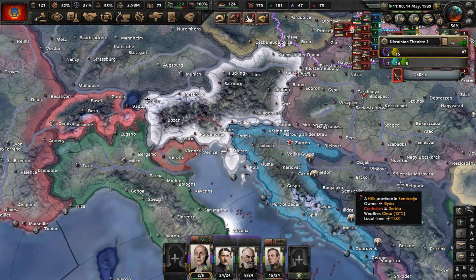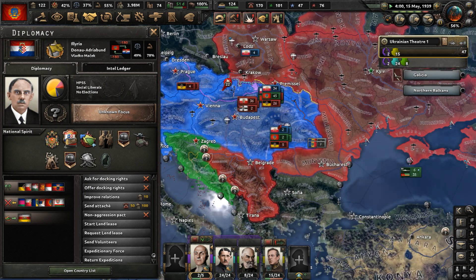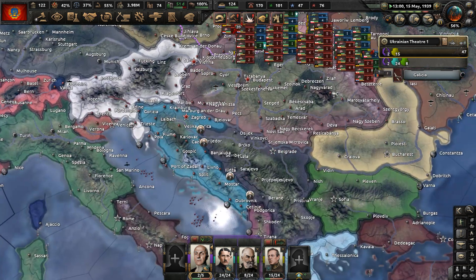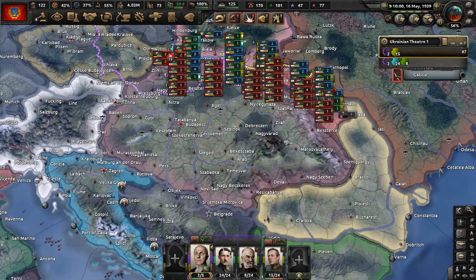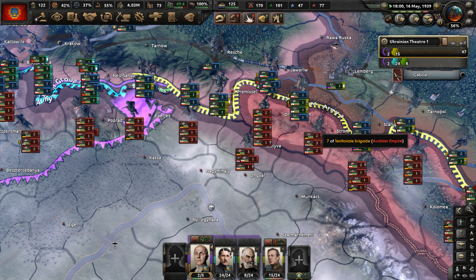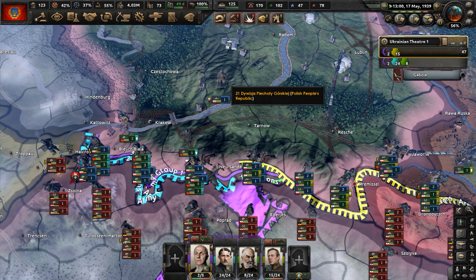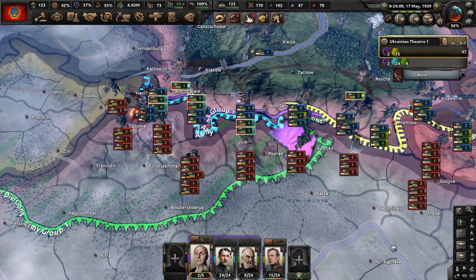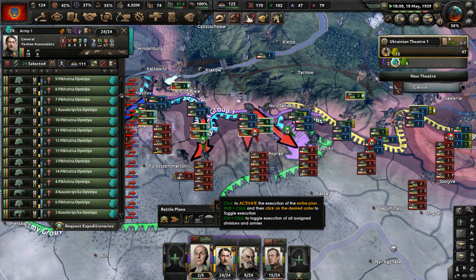One thing I need to do right now: turn off player-led peace conferences, because I do not want to take over Illyria from Serbia. I don't want to go to that peace conference and get any of that land. Are my divisions in position yet? Some of them are — I think they are. Okay, are you ready? Let's do this.